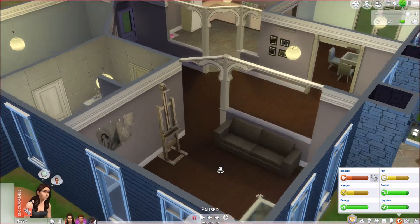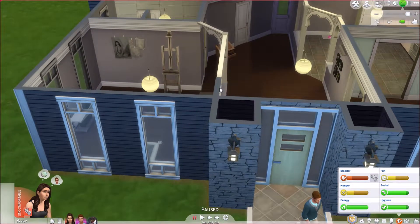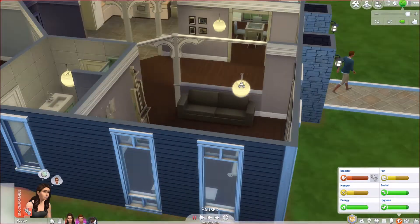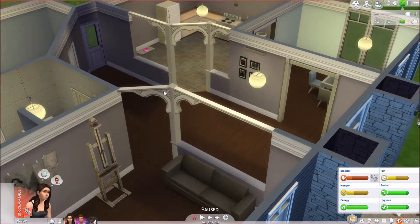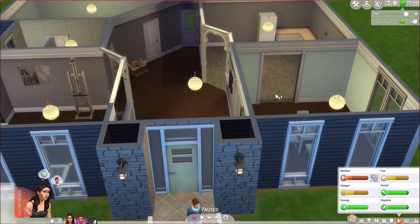I came back in and fixed the front pillars — they were off and the door didn't sit right. I had to move the wall in by one, which made it a little smaller, which is what I wanted because the TV was too close to the couch. I also put the trim across the top, which it didn't have before, and did the same in the kitchen. So we'll take a quick tour since there's not much going on in this house.